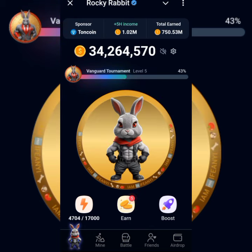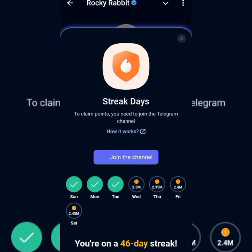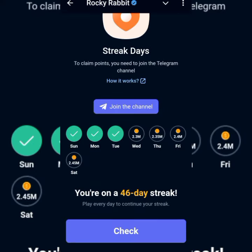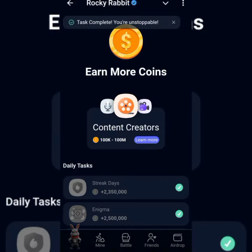Let's get to the Easter Eggs. First off, let me get my daily streak — always remember your daily streak. This is my first six-day streak, so I'm taking two points. 35 million there.